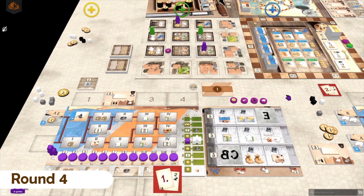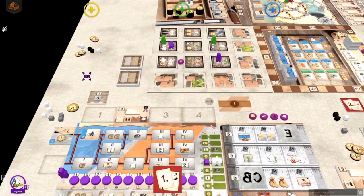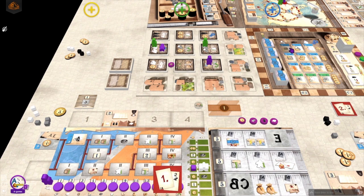Now it's the fourth round and I am the first player again. I have to move two exactly, and both of my tradesmen are in level two rooms so I can choose any of them. I choose the upper one and move onto a technology action. After about one minute of thinking I will choose the leftmost level one technology, which gives me one capacity. I would be able to buy a level two even, but I still choose that one.